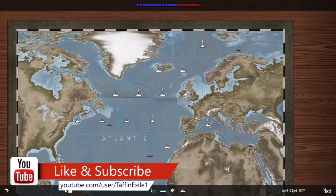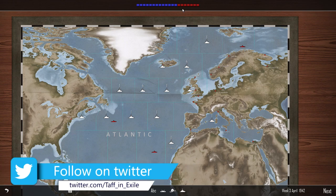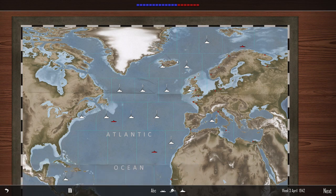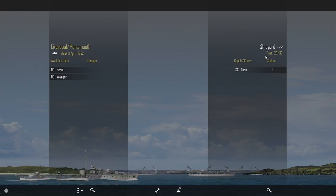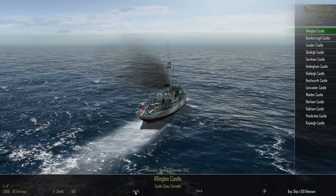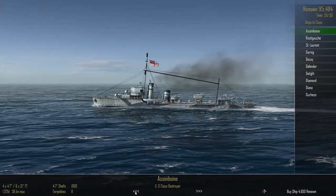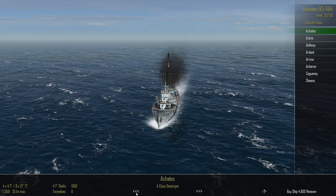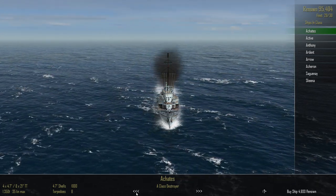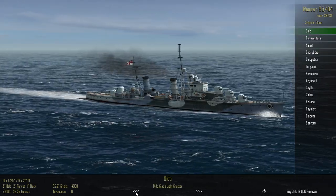Hi everyone, welcome back to Atlantic Fleet. Here we are with the Royal Navy playthrough, and last time we lost the aircraft carrier Furious. We're here in April 1942. The tonnage bar is back in our favour thanks to the US joining the war effort, which is fantastic. So we've got a ship we can commission. Reading through your comments, a lot of people were saying we need another aircraft carrier, maybe an escort carrier, and maybe split up the larger task groups, because the Germans are only sending out torpedo boats and destroyers — we don't need concentrated firepower of that magnitude in one place. Not a bad shout.